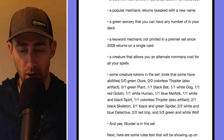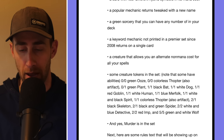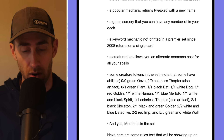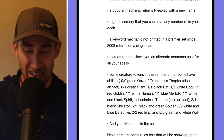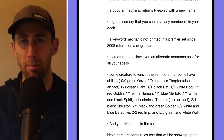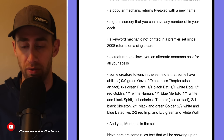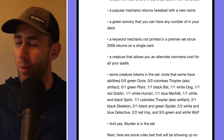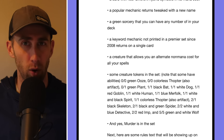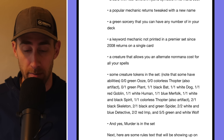Some creature tokens in this set — note that some have abilities: 0/0 colorless Thopter (also artifact), 0/1 green Plant, 1/1 black Bat, 1/1 white Dog, 1/1 red Goblin, 1/1 Human, 1/1 blue Merfolk, 1/1 black-white Spirit, 1/1 colorless Thopter (also artifact), 2/1 black Skeleton — skeletons are coming back! — 2/1 black-green Spider, 2/2 white-blue Detective — have we seen Detective as a creature type before? — 2/2 red Imp, and a 5/5 green-white Wolf. That's a huge wolf right there.